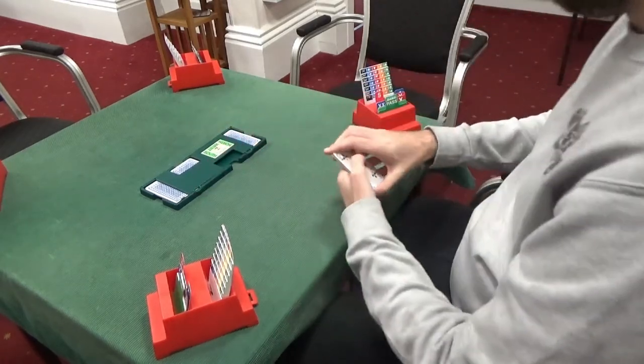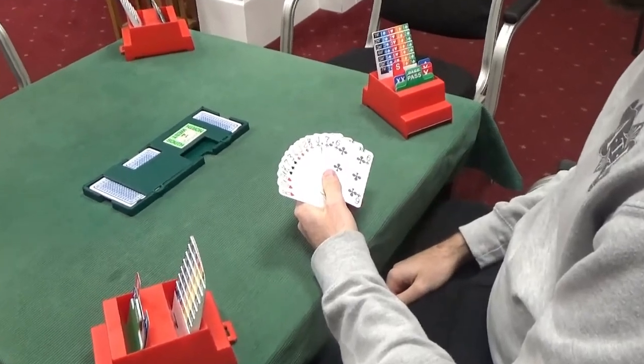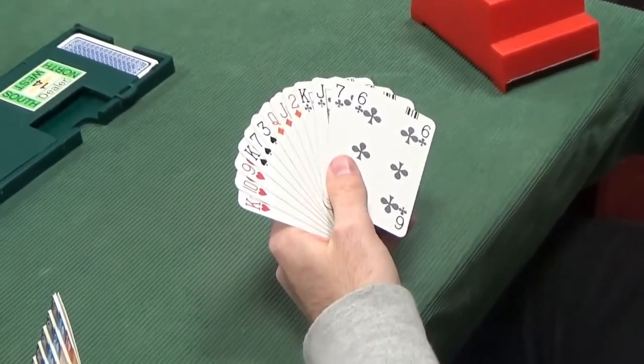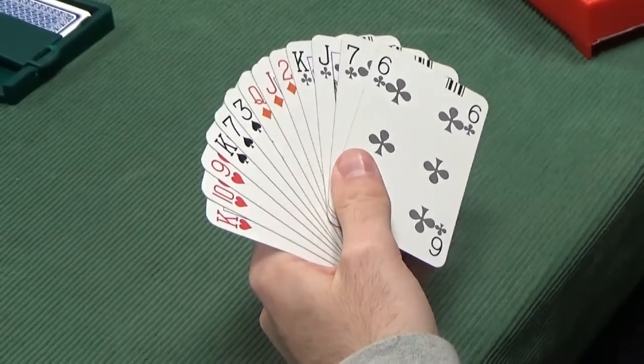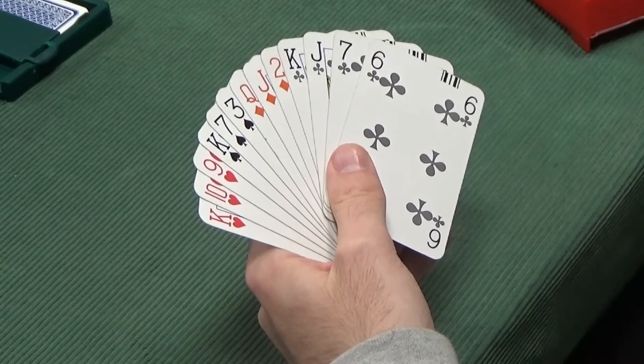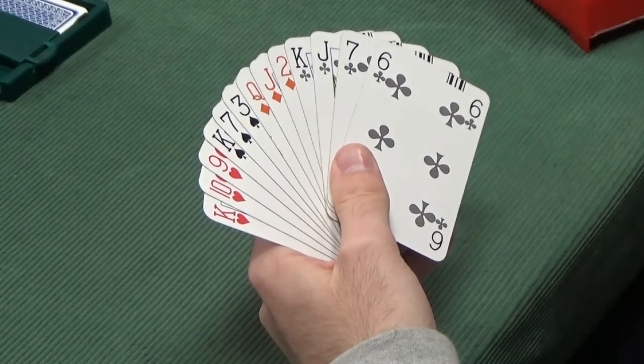Right, Ester's dealer. Let's have a look at what they've got. They've got 6, 9, 12, 13 points in total. Completely balanced, 4-3-3-3. This is sometimes known as super balanced because it's the most balanced hand you can have. We're playing a weak no trump because we're playing the British Acol system. So with 12 to 14 balanced you open 1 no trump.